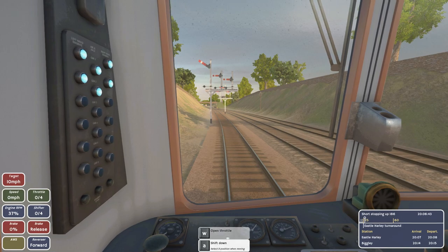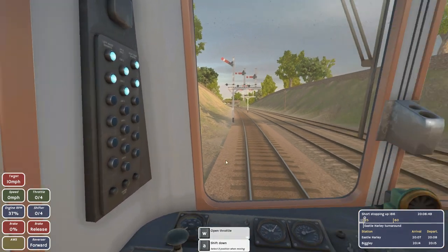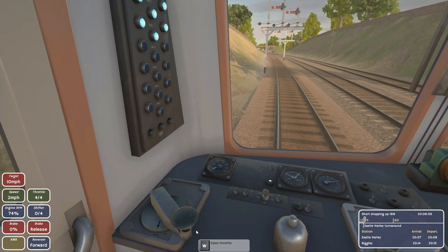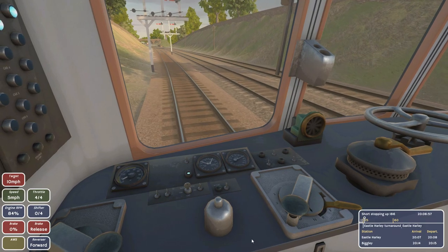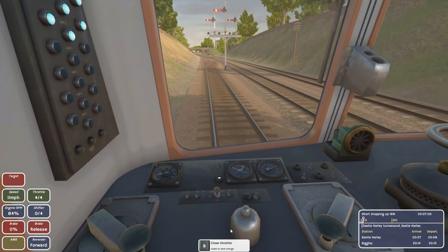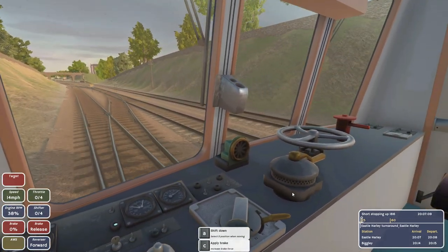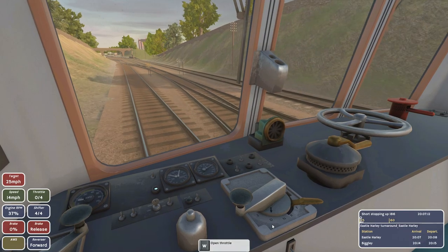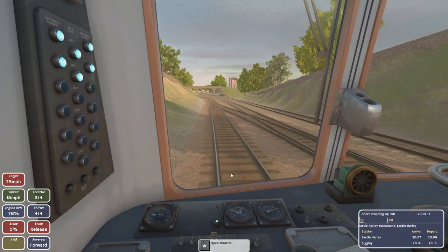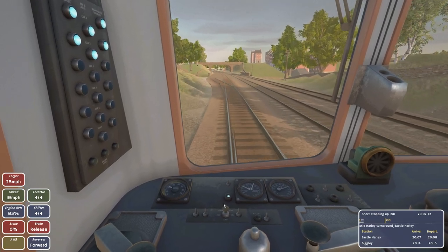Sound the high horn with X, some kind of horn with Z. We're actually moving! Let's open the throttle all the way — nice, excellent. I'm happy with the way things are going. I'm gonna modify the shifter in a second, close it to coast a little bit with S, then shift down. Our target speed is 25 miles per hour, we want to reach that.